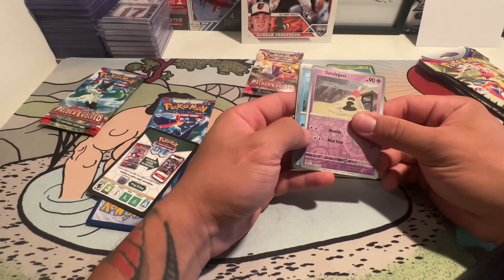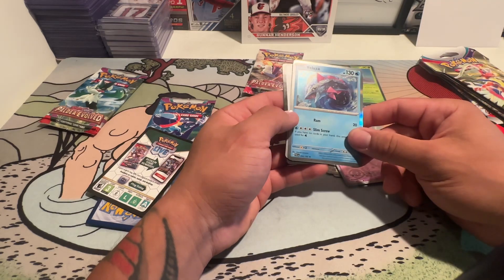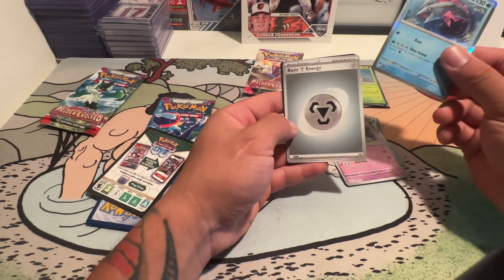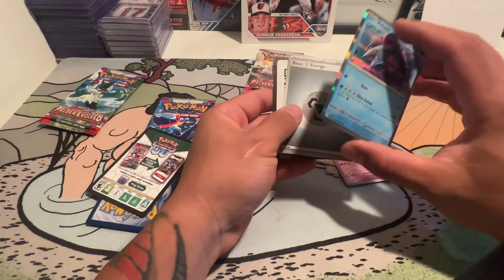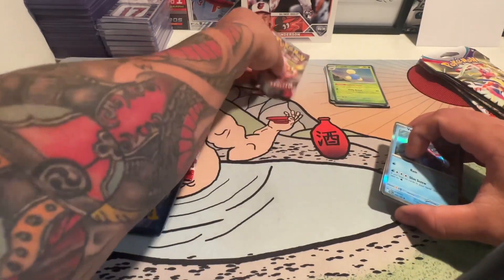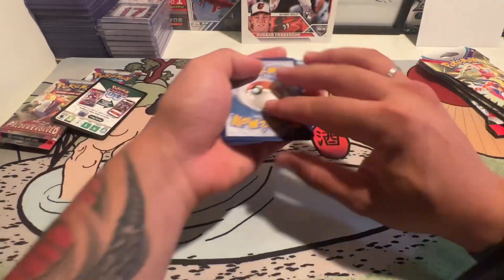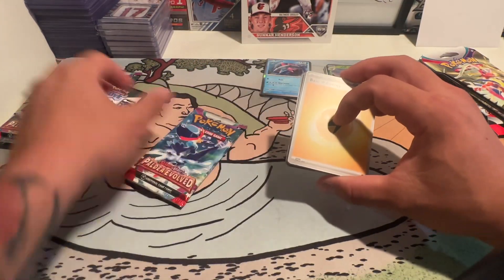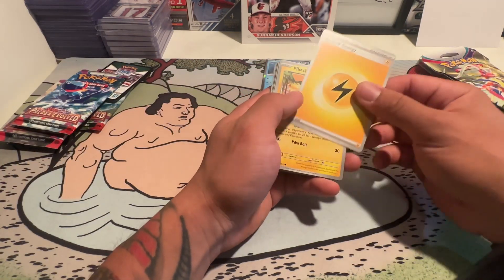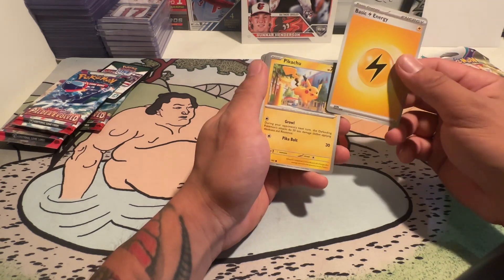Does every pack come with like a special card or something? It seems that you get at least one kind of rare in each pack. The energy card is always second from last. So we can put the energy in front. The energy pack is yellow — electric. Does it correlate with the rest of the pack? Maybe so.